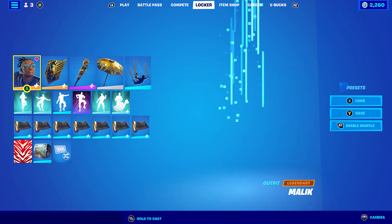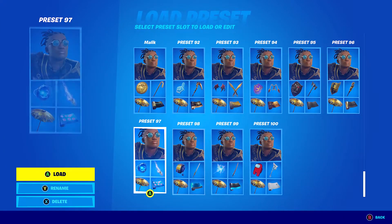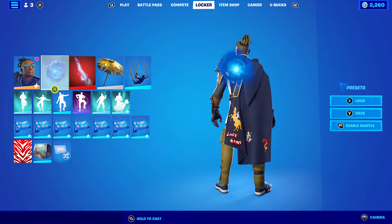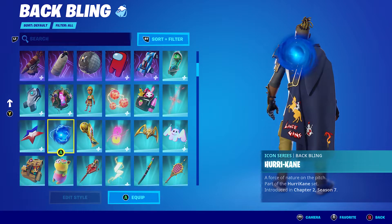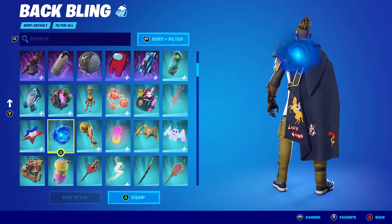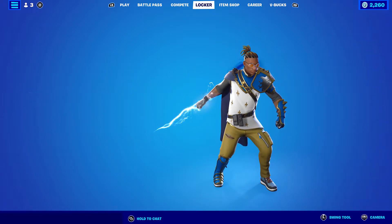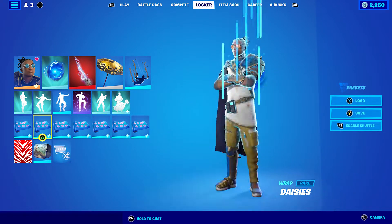The wrap I'm using is gold and black to go with the gold pickaxe. Let's move on to the second Exalted combo. I whacked on the Hurricane back bling — it's part of the Hurricane set, it came with the Harry Kane Icon skin. So if you did pick that up at any point, it's been back a few times now, you can use this. The pickaxe is Hand Lightning from Chapter 2, Season 4. And the wrap I'm using is Daisies, which is also from this season.